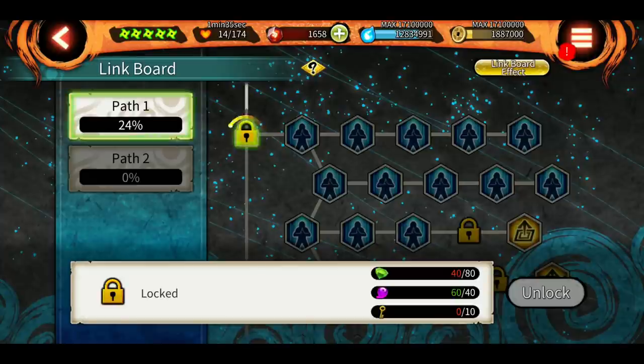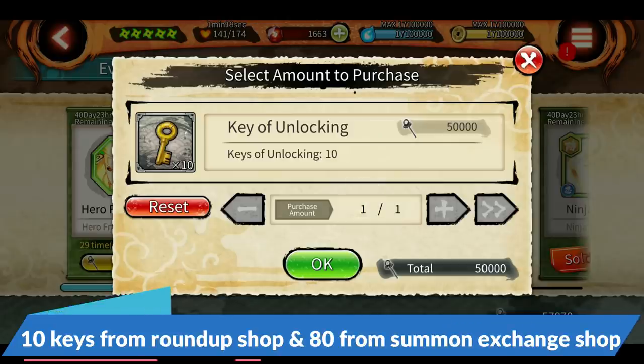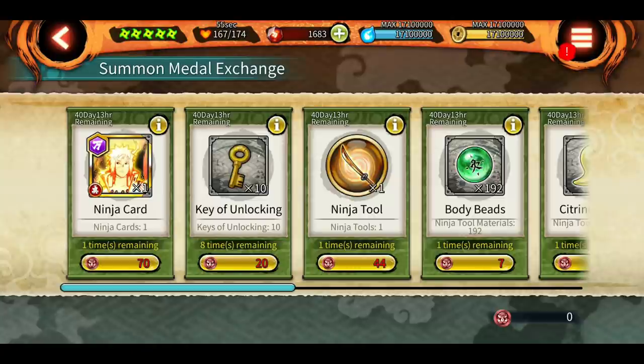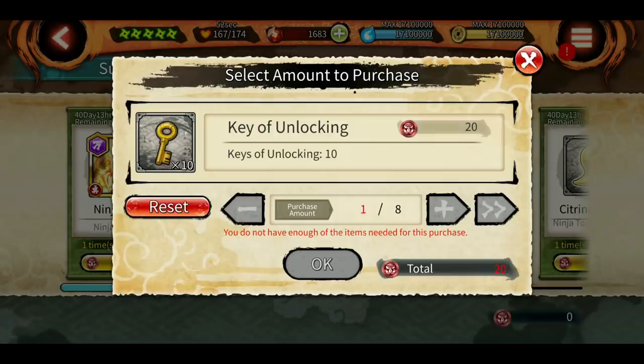The next part of Path 1 is locked, and to open it you need a key. Keys are available from two places: you can get 10 keys from the Roundup exchange shop, and others you can get when you summon on the Minato banner and exchange those medals for keys. For free — without spending shinobites — you can only get 10 keys from Roundup. You can also choose to save your keys for the next shinobi or use them on Minato.